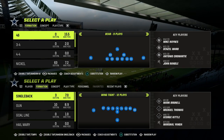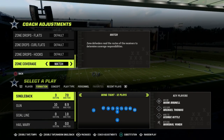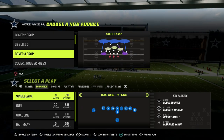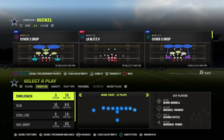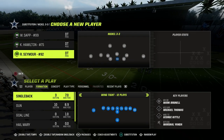In this video, I'm going to show you how to run the SAIL concept out of the Tight Slots Halfback Week formation. If you're looking to get my entire Tight Slots Halfback Week offensive e-book, we're dropping an updated version of it into our Patreon today. The link's going to be in the description. $10 gets you access to all of my Madden 23 offensive and defensive e-books.